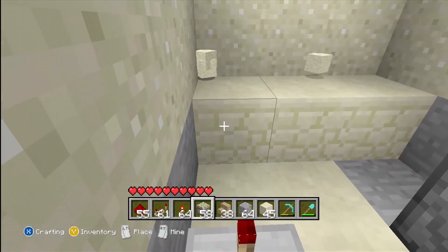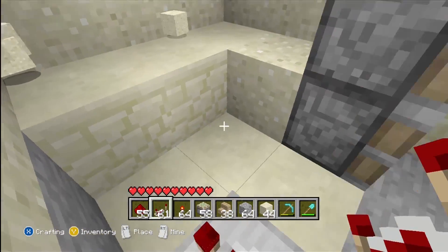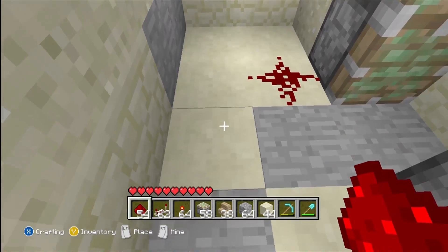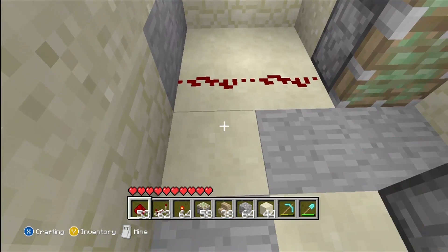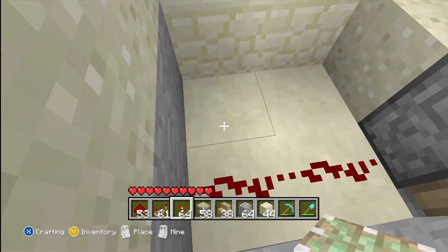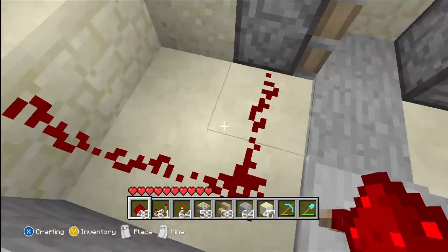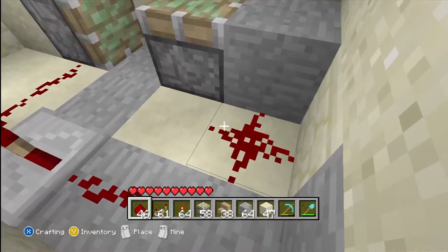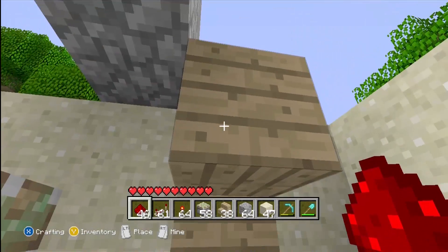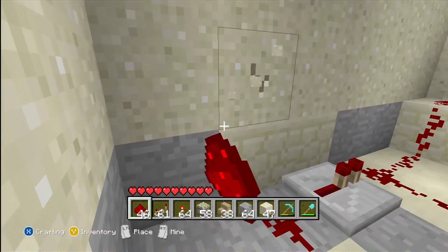Alright, that's set up. Now place a block right there. The redstone repeater has to go right there. Now take your redstone wiring and keep setting it up. The redstone makes this piston go up and grabs the stair — make sure you set this up right. Everything's looking alright so far.